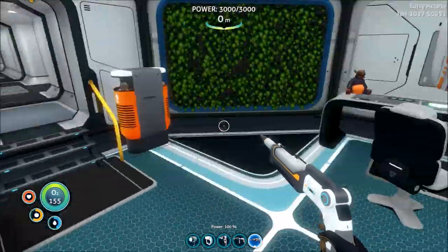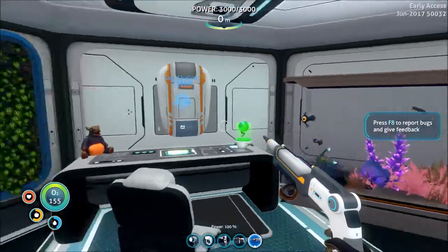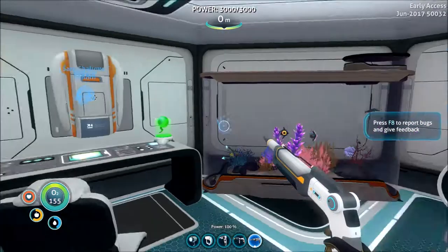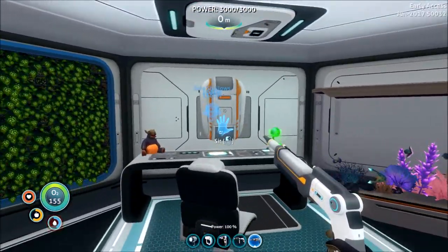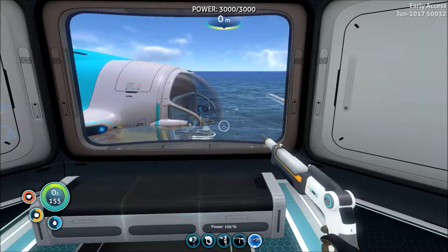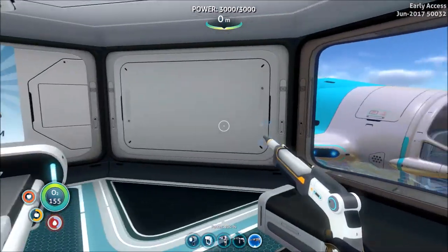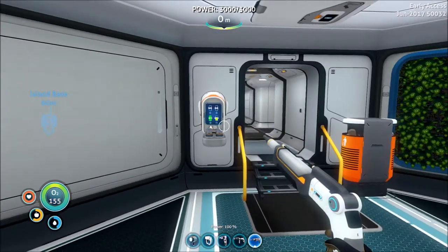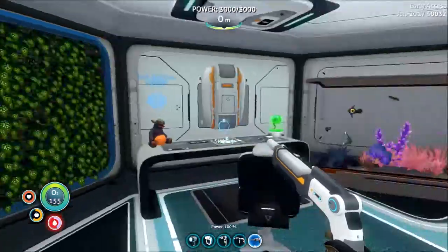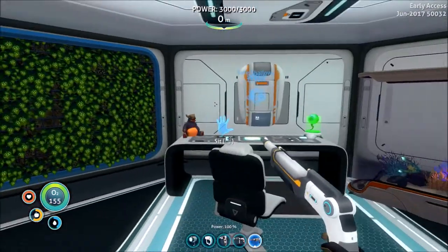I'm pretty sure this room has changed. I took stuff off this wall — the window was over here and the bench was over here, and now that's on this wall. I removed the lockers because I'm probably not going to store anything in my actual base for any reason. I was going to say I got this living wall up here now, but I think that was there before.